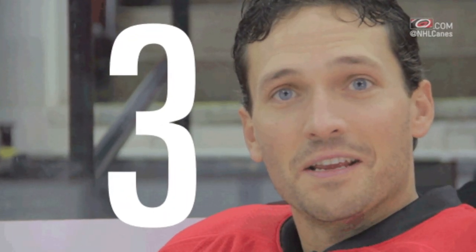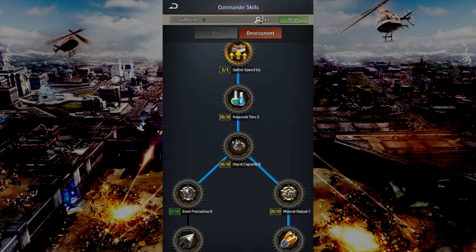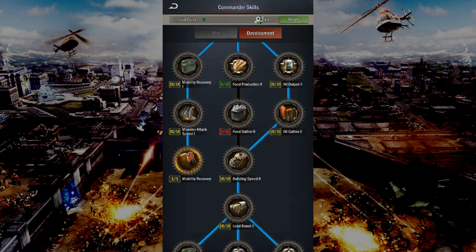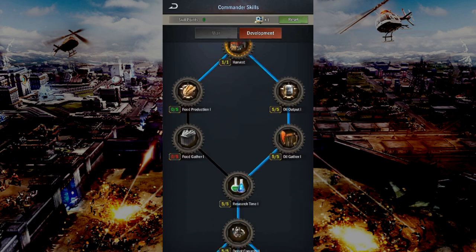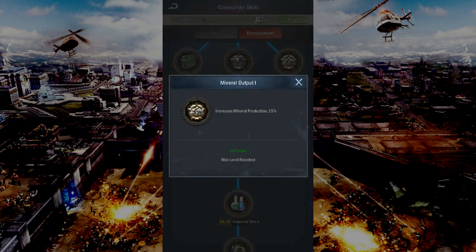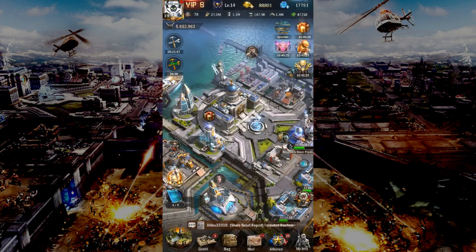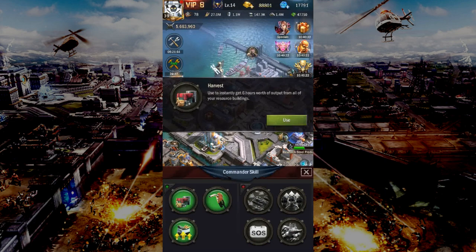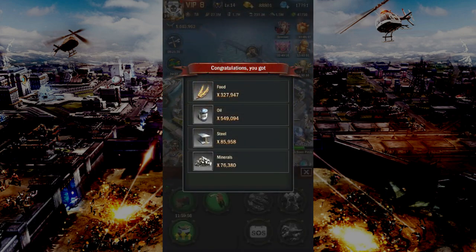The third trick is utilizing your commander skills. It's not going to come cheap to keep changing your commander skills weekly from war talent to development talent and vice versa, but when considering the alternative, it's a lot cheaper. It might cost you 2,000 gold to reset your commander skills, but I maxed the development talent for my mineral output 1 and mineral output 2, thus increasing the total mineral production by nearly 45%. Hidden within this is the harvest skill, which will instantly get you 6 hours worth of output from all of your resource buildings. It has a 12 hour cooldown, which means you can utilize it every 24 hours.